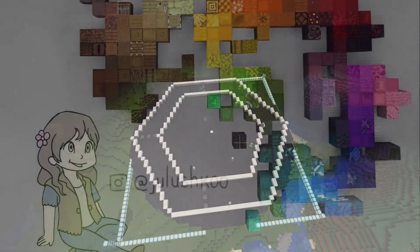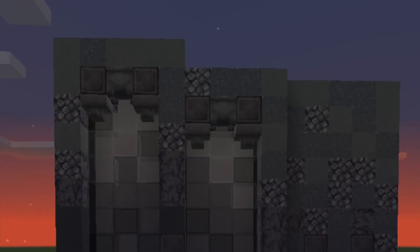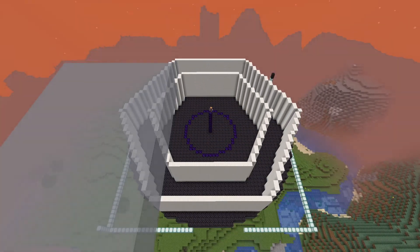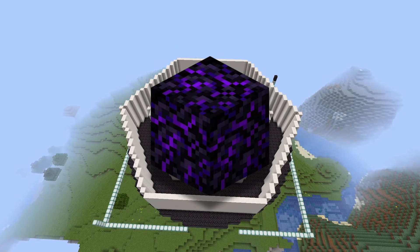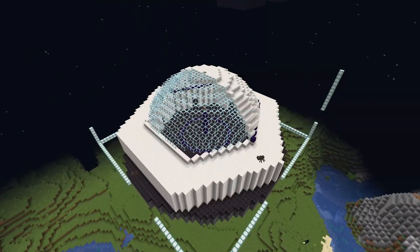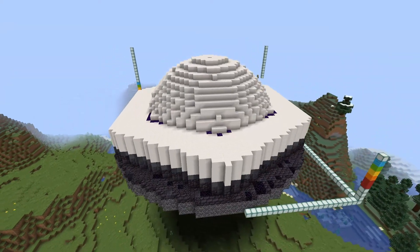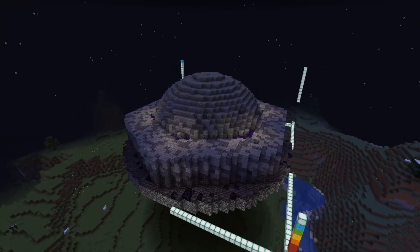I also looked up different block palettes to fit this build, and I wanted to use dark colors with a hint of purple to match Agatha's magic. I can't tell you how much I loved using crying obsidian for this build — it was like it was made for this; the purples were just perfect. I really tried to incorporate this block as much as possible, and then I added a gradient to the blocks on the outside — very fun, you can see the darkness slowly creeping up.